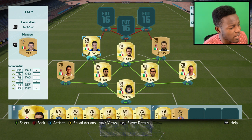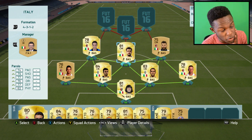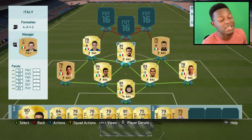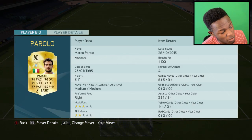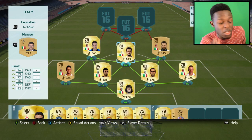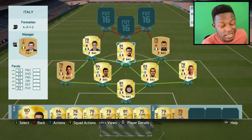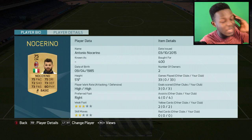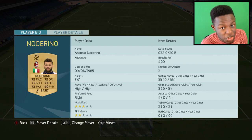Onto my central midfielders: Bonaventura, Pirolo — another guy from my OP 10k squad — and Notcherino. Starting with Pirolo: 6 foot 1, 74 pace, 82 physical and 77 defending. He only cost me 1.1k coins and he plays insane. Next is Notcherino — non-rare gold. He doesn't look like the best card, but look closely: 75 pace, 75 dribbling, 80 physical, 72 shooting. He doesn't have a stat lower than 70. That's why this guy is so good — I don't know why he's not a rare player, but he should be.